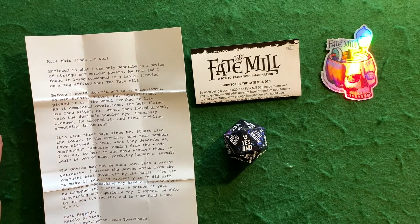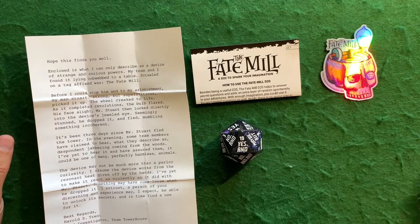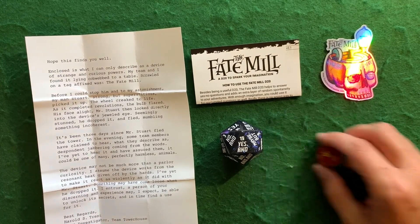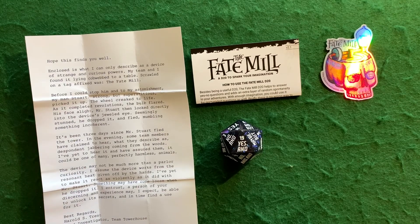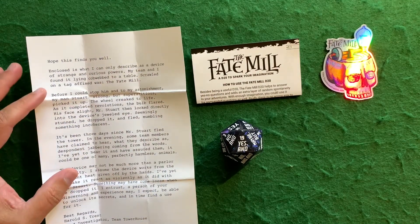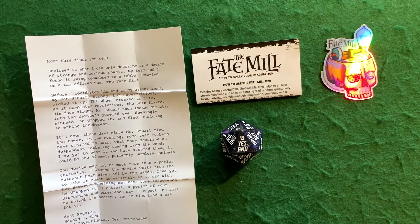So what do you get? You get one 35mm die, a D20. You also get a sticker, which is neat, and then a printed direction sheet which we'll be going over, and then a setting story right here, which is neat. It's going to give you a little bit of inspiration, maybe.